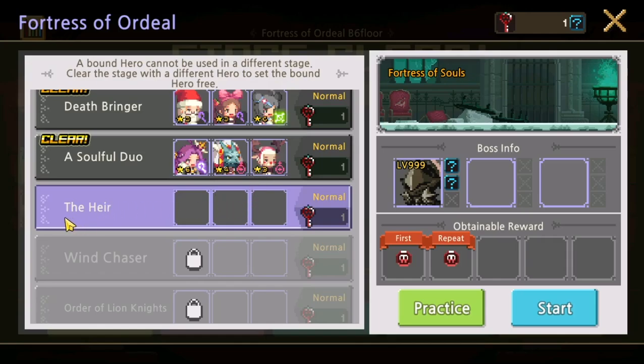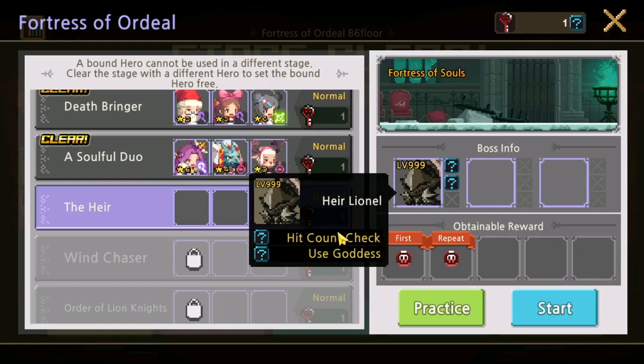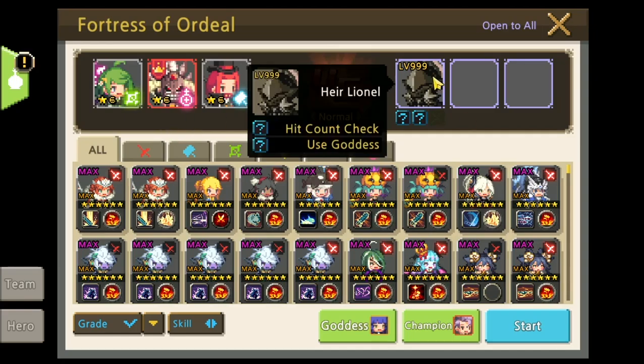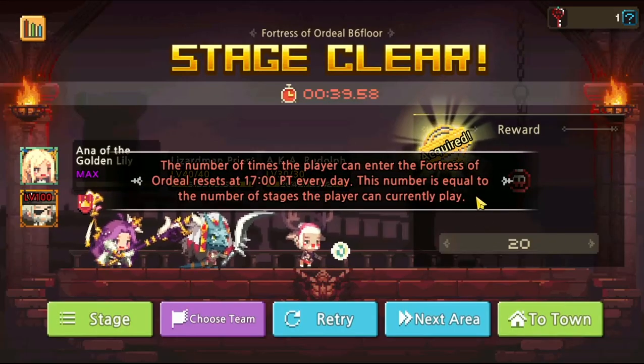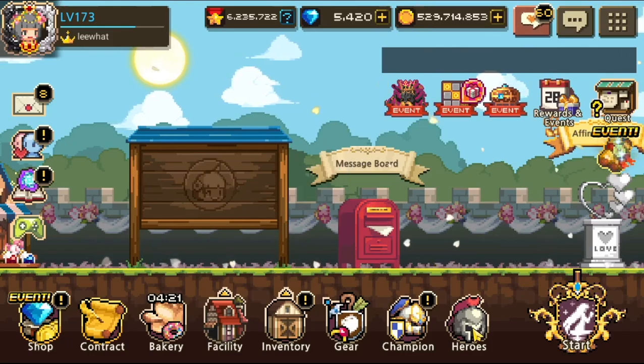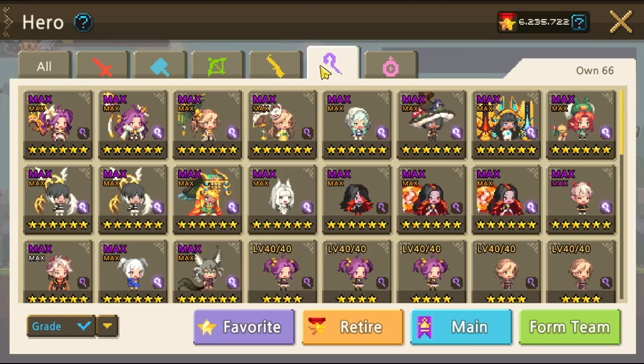The last boss for today is Leonel. We need to check our hit count and use Goddess for the parry. Leonel can be somewhat tough — we need timing because Leonel has a stance. Let me prepare the heroes first. Leonel will have a couple of seconds where she takes our hits, and if we do too much hit count, we will die.